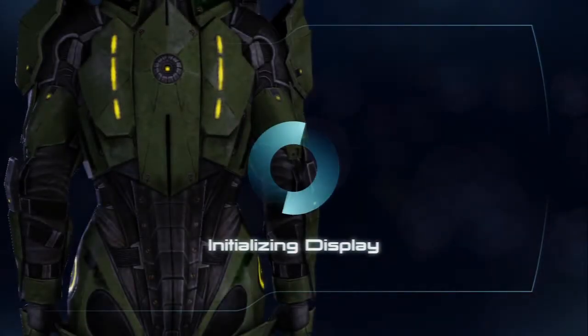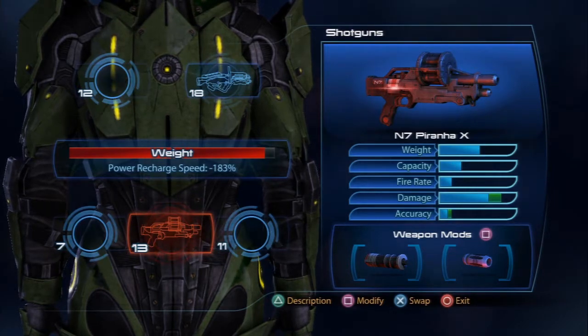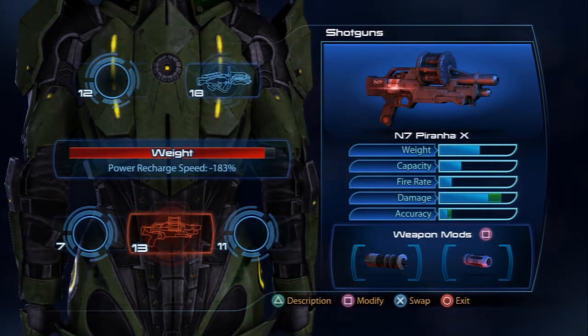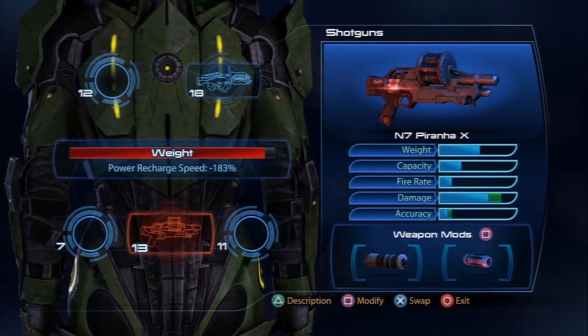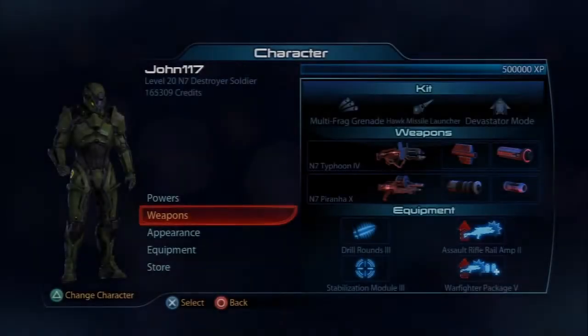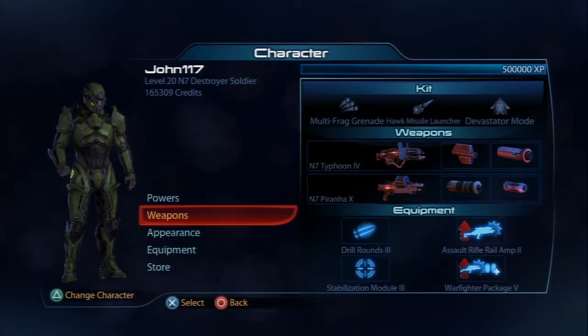Because we don't have to worry about cooldowns, I added a shotgun — the Piranha. I probably won't even switch to it much, but if something like a Banshee or a Brute gets up close, I can switch to that to help tear down armor. Normally I try to keep that power recharge speed bar way in the blue, but with this class since he doesn't have any powers, I'm almost maxed out on recharge speed. There are heavier weapons but we'll mess around with those another time.